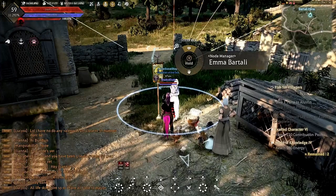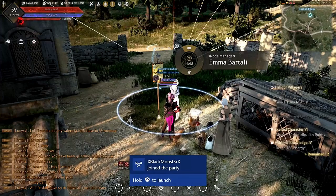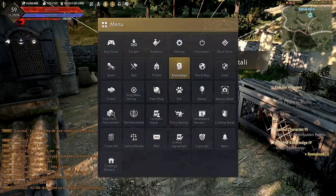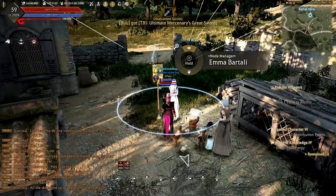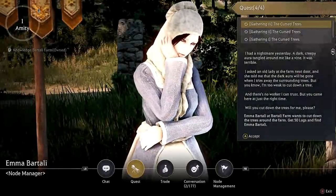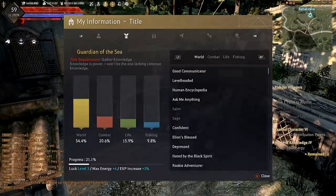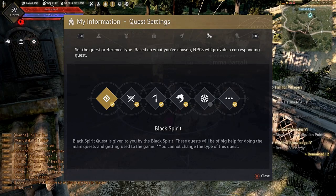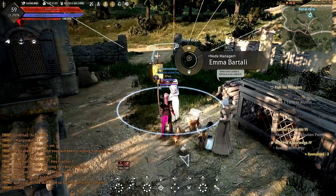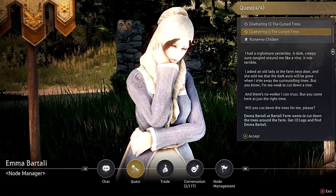To start the quest for the triple float rod, you guys are going to need to come to the Bichialli Farm, which is where you get your potatoes. It's south of Velia. You're going to speak to Emma Batali. Hold down Y and make sure you guys have your life skills active. To do that, go to Profile, then My Information, then Quest Settings, and make sure life skills is checked.